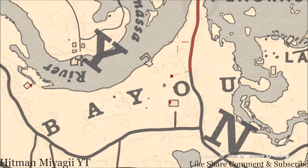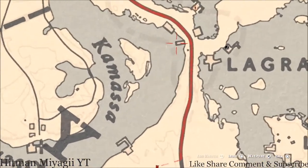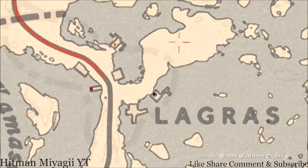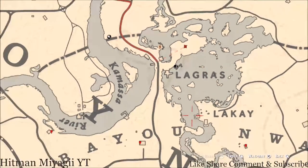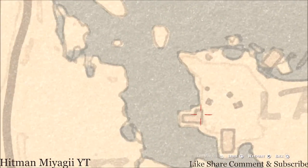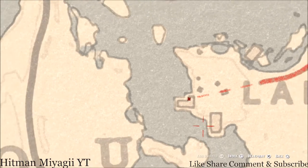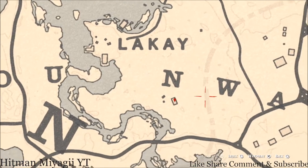There's a tarot card on the back of this boat on a barrel — that is a Queen of Wands. There's also one on a tombstone which is a Seven of Wands. And there's one inside this L-shaped shack right about here, which is a Nine of Pentacles.